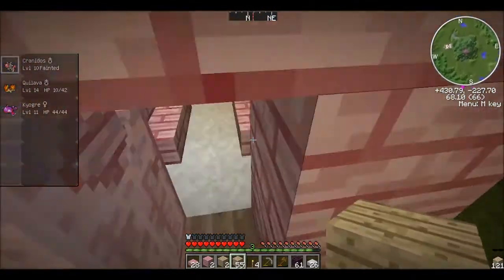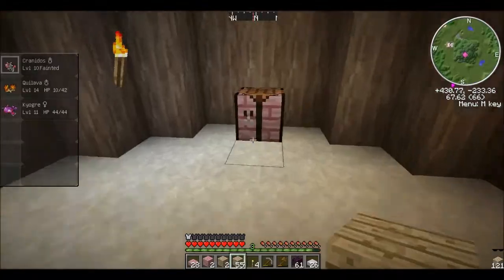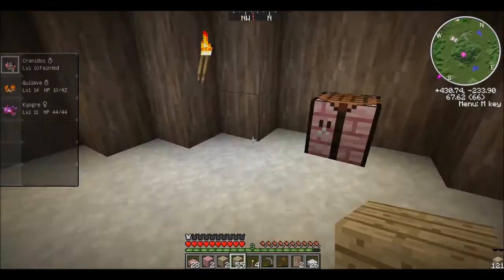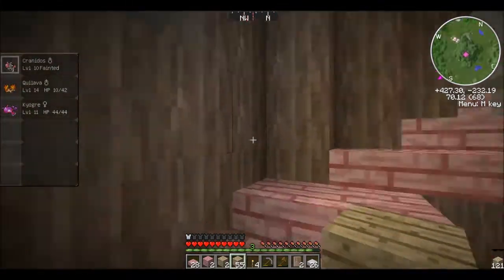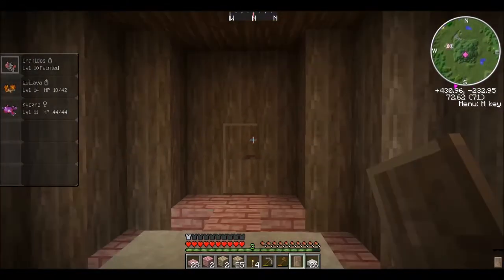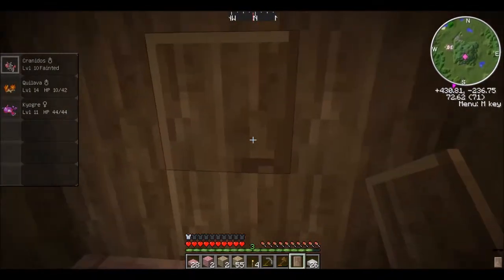I like that. All right, now let's make ourselves a secret door. Let's go ahead and do two — why not, I'm sure we'll want more. I'll put a secret door on my enchanting room. Hush hush, no one will know that it's there.